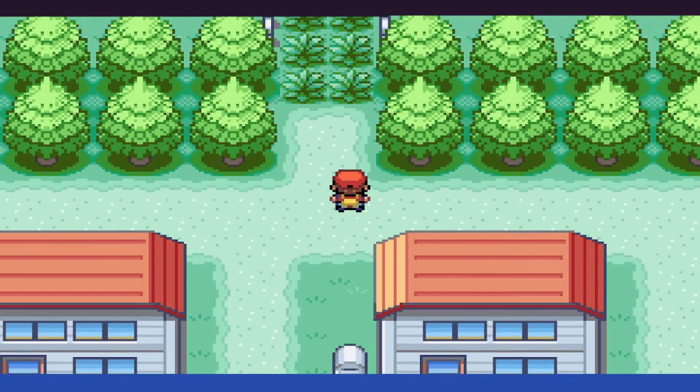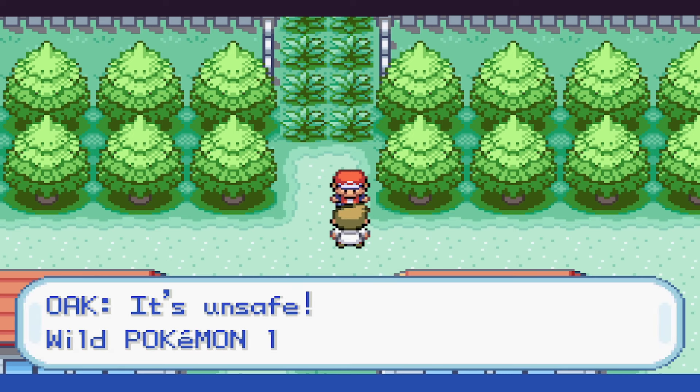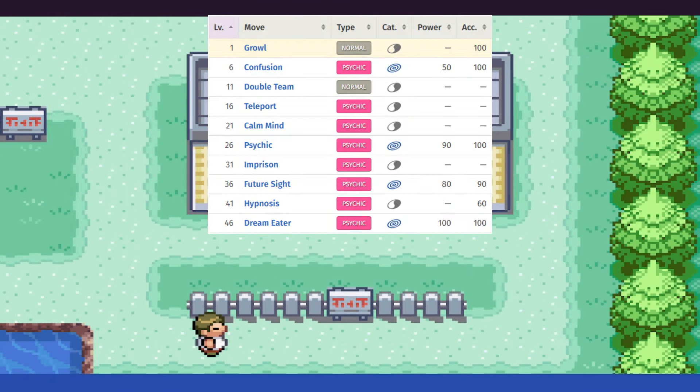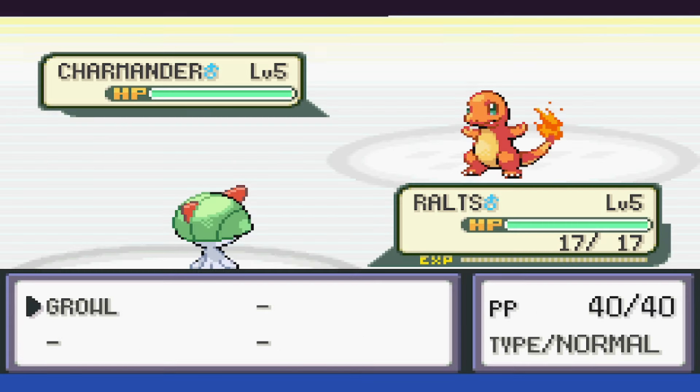The biggest issue is gonna be with Ralts in the beginning of the game, because it doesn't learn an attacking move until level 6. So naturally we end up losing the Lab Rival battle. After that, we stock up on some potions and then head into the forest.